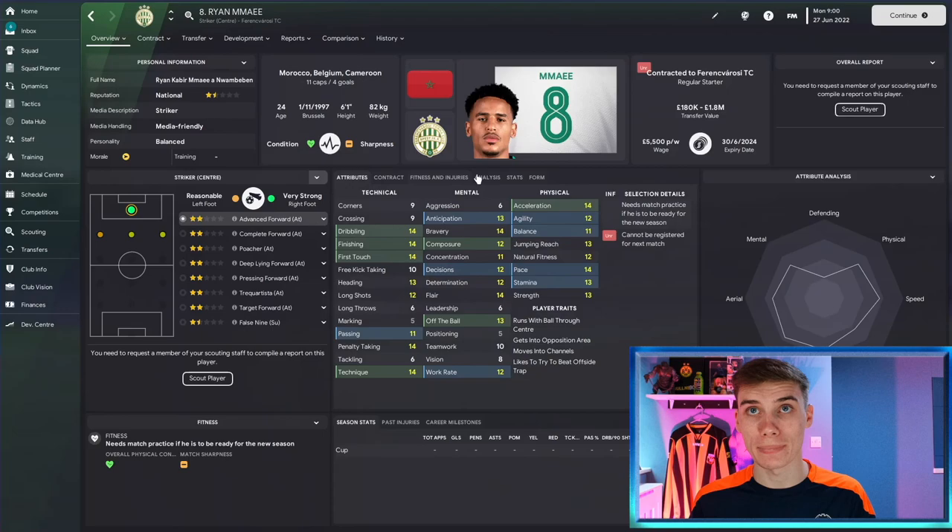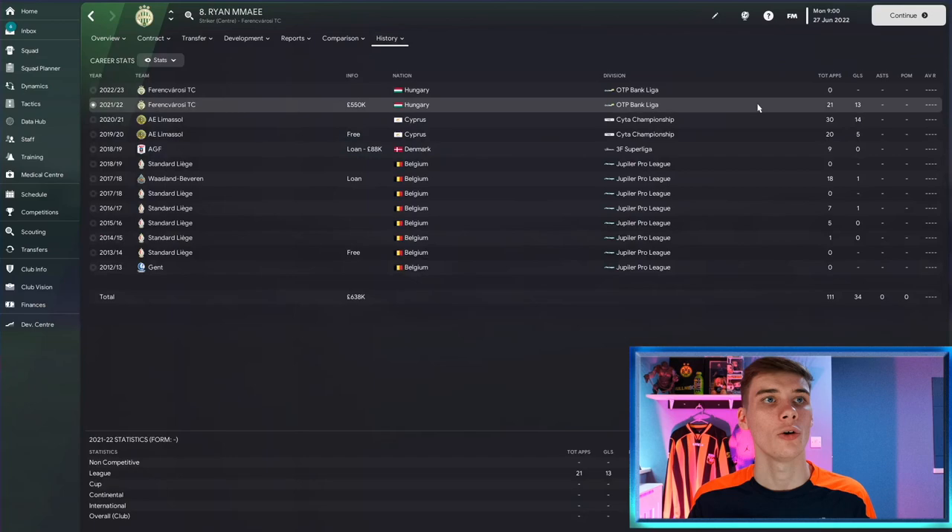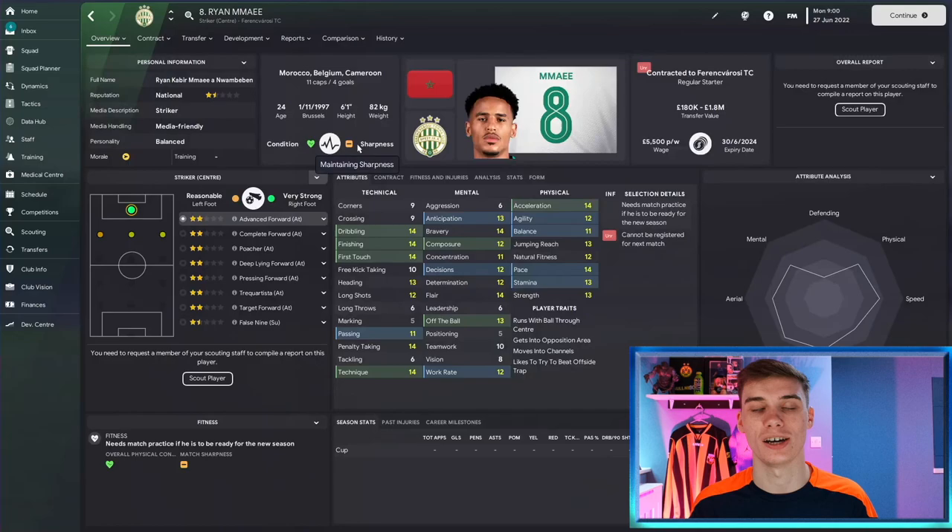We finish with our final player and striker - Ryan Mmaee. This Moroccan 24-year-old striker would be a phenomenal pickup for about one million pounds. He's got everything you'd want from a striker, particularly as an advanced forward - great dribbling, great finishing, great first touch, great technique, good work rate, passing ability, aerial ability, pace and strength, composure and decision-making. He won't start ahead of Haaland but would be a high-level Championship striker or low-level Premier League player. With 11 Morocco caps and 13 goals in 21 appearances for Ferencváros last season, he's great value and his hidden attributes back it up.